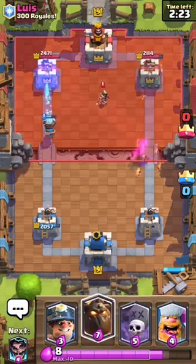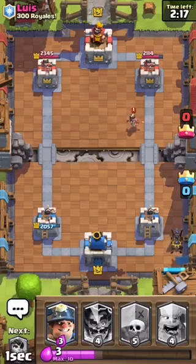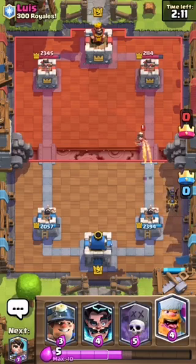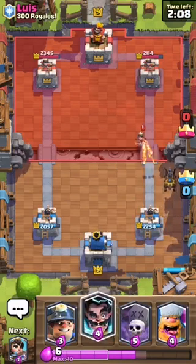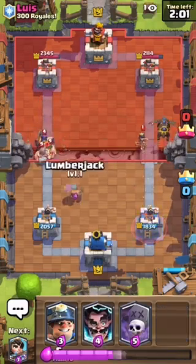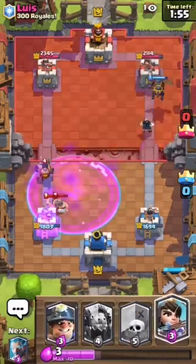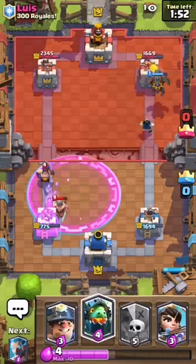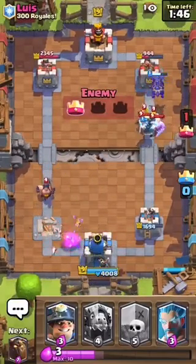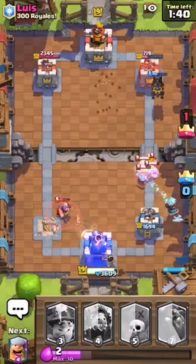He has a Princess too, so that could cause some problems. I probably should have brought the Log but we'll go from here. Playing Lava Hound in the back seems like it will probably do the best. Going to have to ignore that Princess for now and probably counter it with an Electro Wizard. He just played that — we'll defend with Electro Wizard. He's probably gonna get that tower but that's okay because we're gonna get his — we basically just tower traded right there.